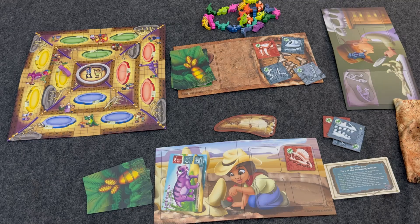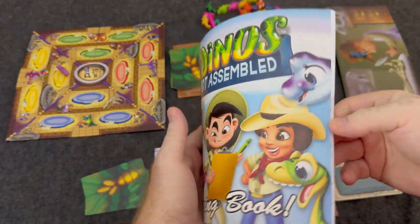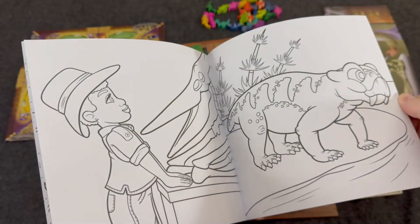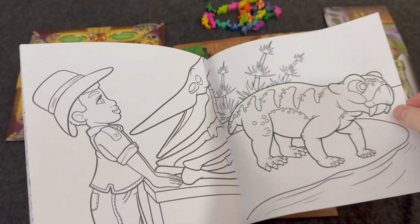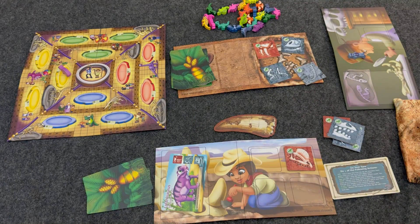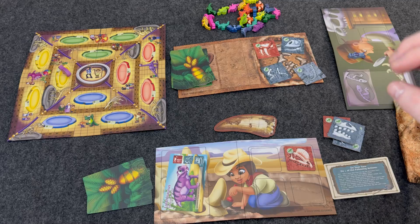One thing I did want to point out too, which is really cool, is the game comes with a really neat coloring book. You can photocopy these if you have multiple kids so they don't have to fight over it. I thought the coloring book was pretty cool — it also comes with the game itself. And that's going to be how you play Dinos Not Assembled. Let's go back up to the table here and I'll give you my final thoughts on this game.